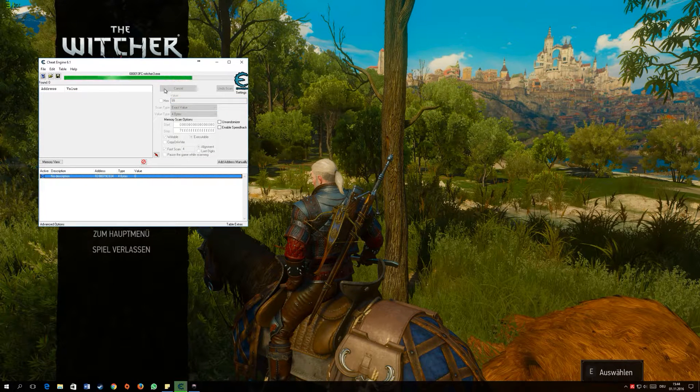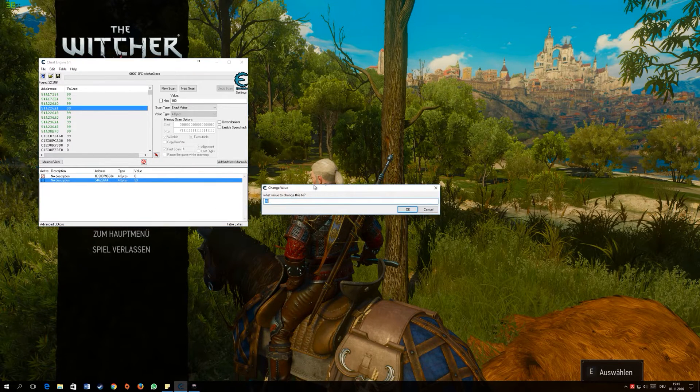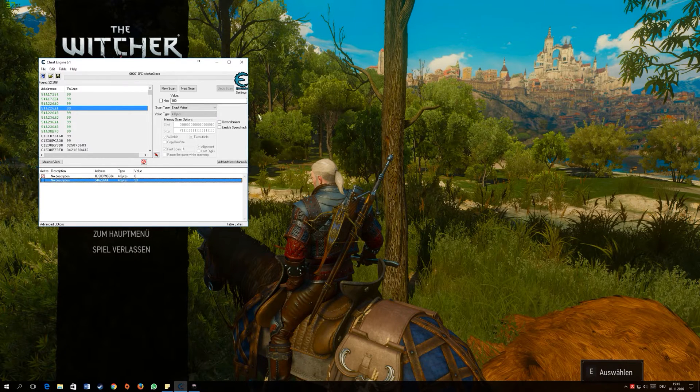Click New Scan, then First Scan. Once you reach the next level, put in the next level value by clicking Next Scan, then make the same change — set the value to whatever level you want, for example 99. Yeah, try that yourself. If you have questions feel free to ask, and I'll see you in the next video, bye!